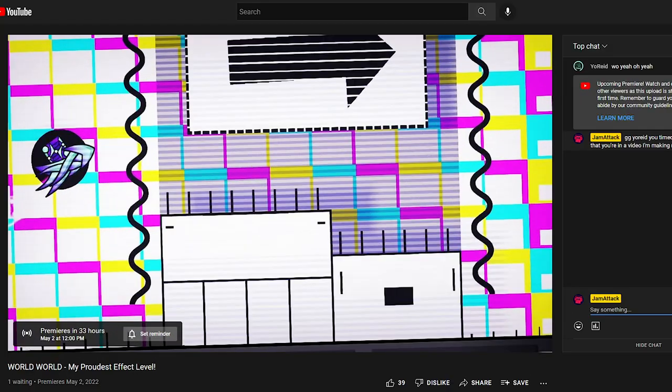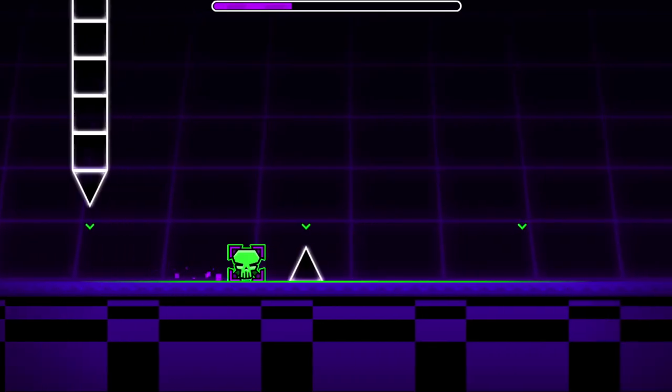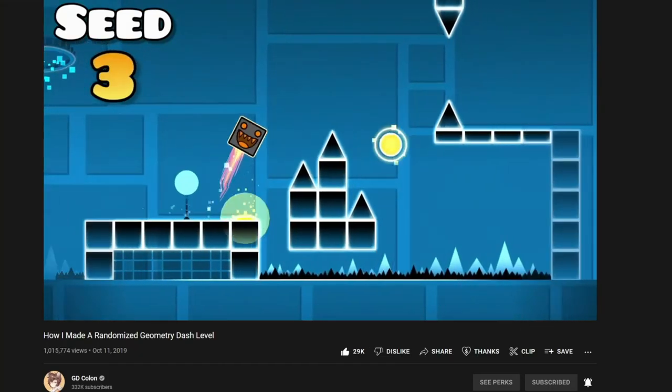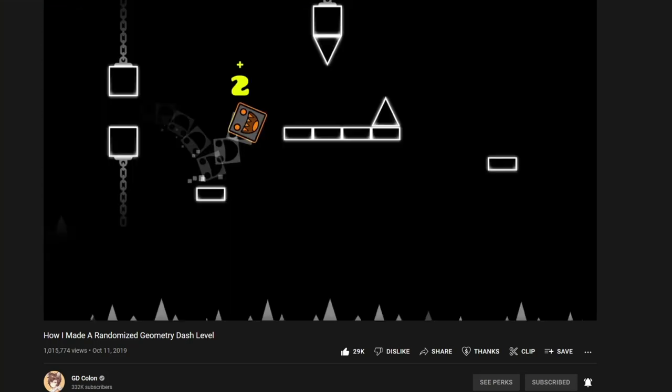I'm releasing this level tomorrow, so I don't want to do anything too crazy. I think a whole ass 2.1 randomizer for the message on this sign will do. That probably sounds really complicated, but it's actually not.